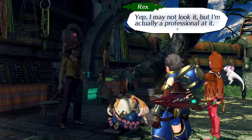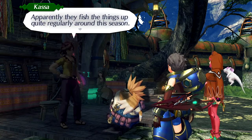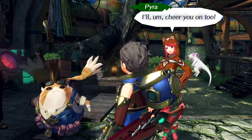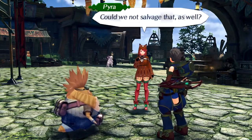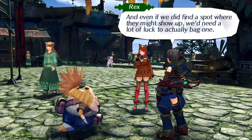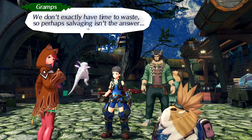Are you one of those salvagers? Yep. I may not look it, but I'm actually a professional at it. But maybe you could get a Bayon Connector that way — apparently they fish the things up quite regularly around this season. That's not a bad idea, let's go give it a try. Good luck, Rex Rex! The real problem is the Perfect Range Sensor. They're almost impossible to find except when the Titans and the Cloud Sea align in exactly the right way, so perhaps salvaging isn't the answer.